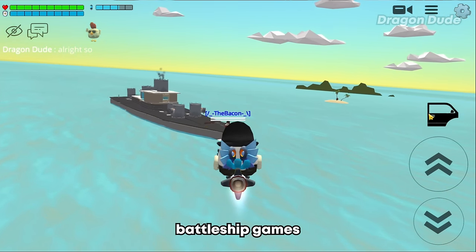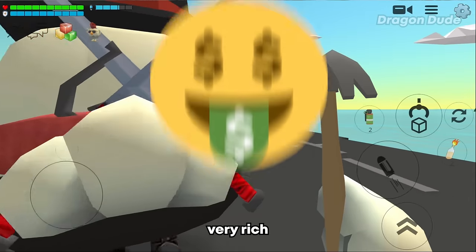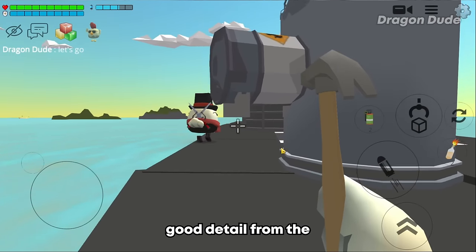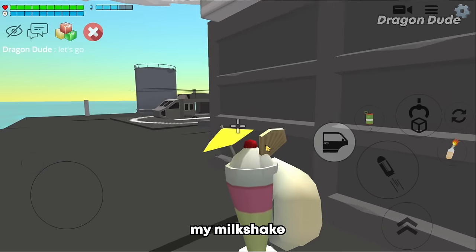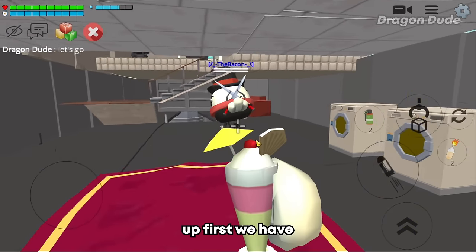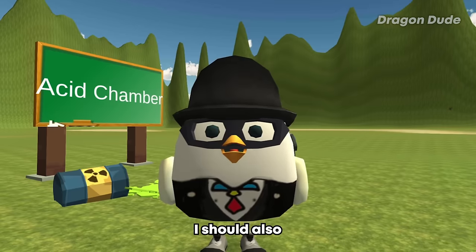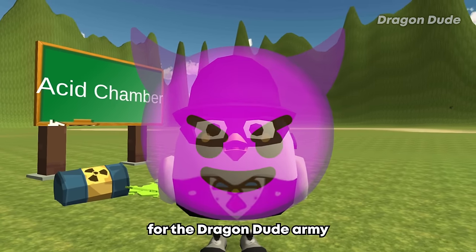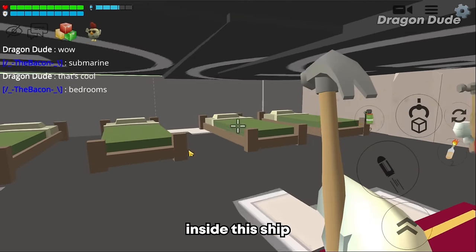For the next build: a warship! This build reminds me of those cool battleship games. Good detail from the outside. Inside: a workshop part, and down here we have submarines ready to be deployed. The sleeping quarters fit eight crewmates and here's the engine room — looks similar to a real engine room.